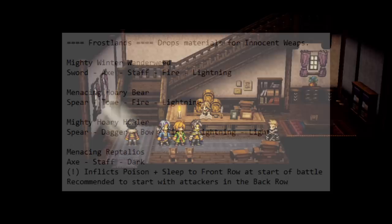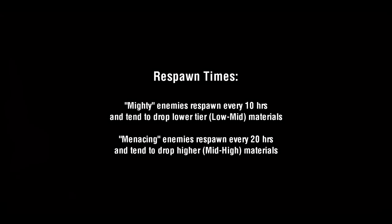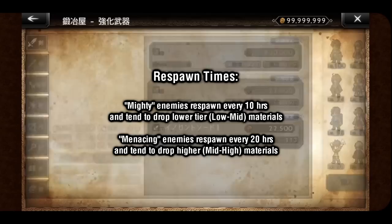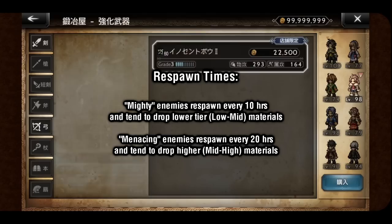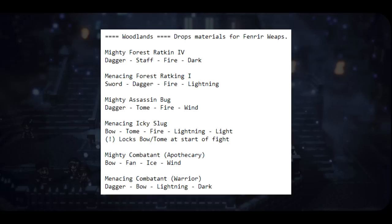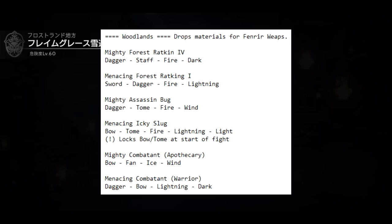Each of the elite enemies with 'mighty' in its name has a 10-hour respawn timer, effectively allowing you to kill them twice a day, while elites with 'menacing' in their name have a 20-hour respawn timer. Also worth noting: if you don't get the material you want, you can force-close your game before the battle results screen closes and reset the fight — though that's up to your discretion given the loading time. In the Victor's Hollow area, there are actually six elite enemies you can fight for enhancement materials: the two ratkins outside the town, the bug and slug in the nearby cave, and the two combatants in the underground arena. You'll notice that the elites outside the town and in the cave are all weak to fire, and most are also weak to dagger.